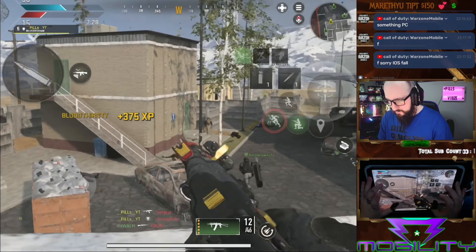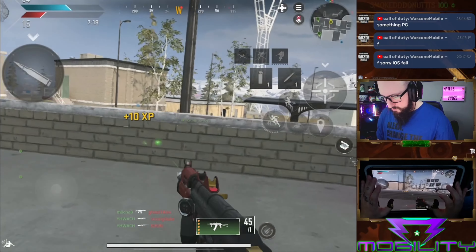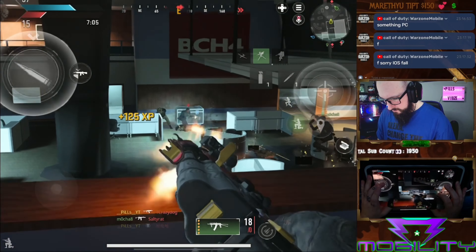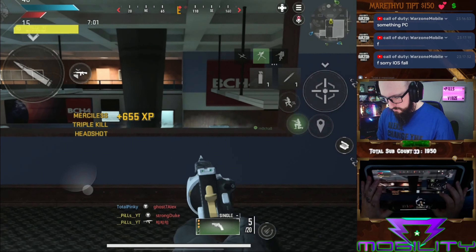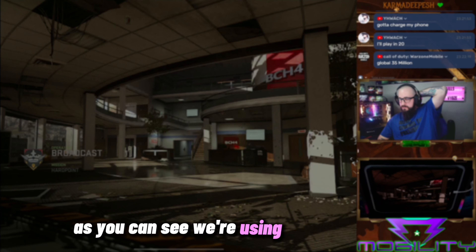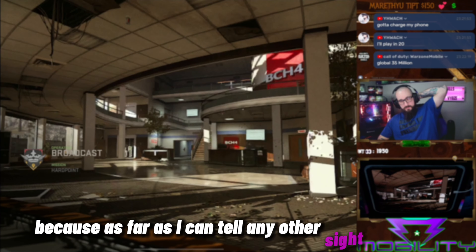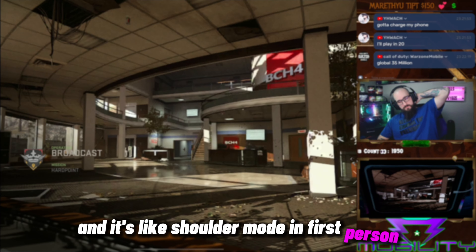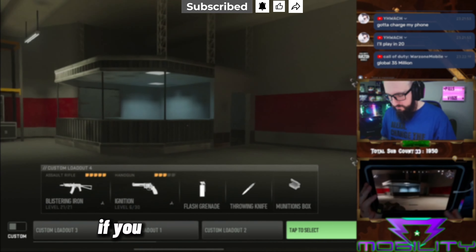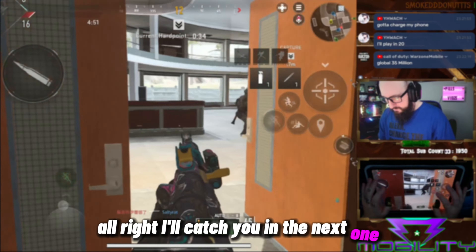Yeah, oh my god, finally some kills — trying to get these crouch kills done. Yo, what's good fam, welcome back to the YouTube channel. So as you can see, we're using the Castoff 7 with the canted laser, because as far as I can tell any other sight is bugged and it's like shoulder mode in first person — I don't like it. But anyways, this gun shreds. I'll have the loadout at the end if you want to try it out. If you like the video, leave a like, and if you haven't yet, sub to the channel for more Warzone Mobile content. Alright, catch you in the next one, y'all stay lit, bye.